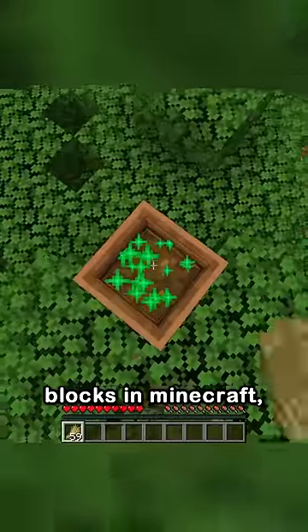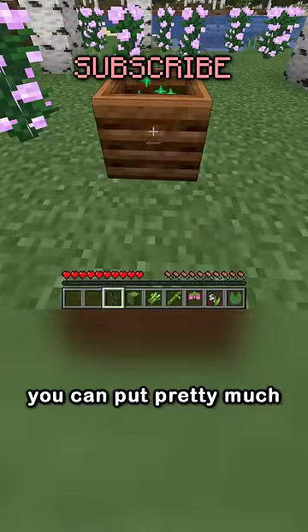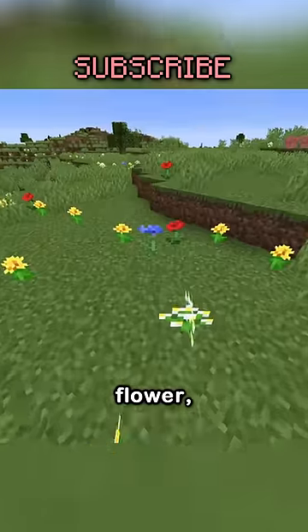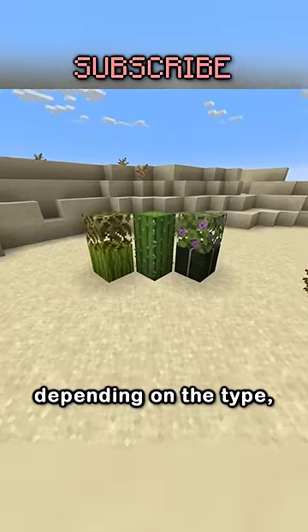The composter is one of the coolest blocks in Minecraft, but it's completely pointless. You can put pretty much every crop, plant, flower, and really every living thing in a composter and fill it up in around 15 items, depending on the type.